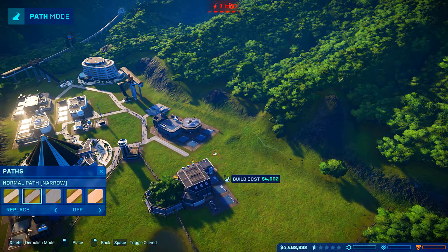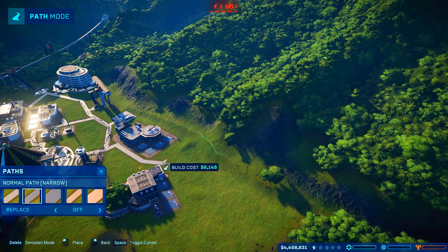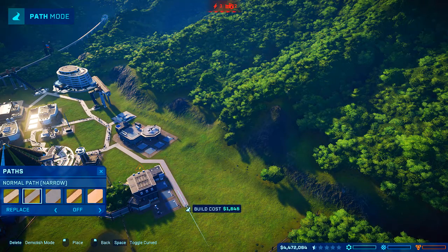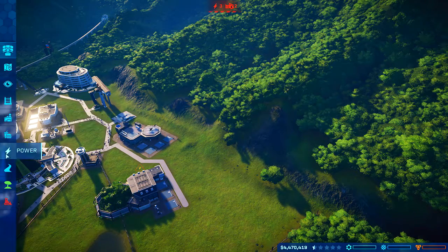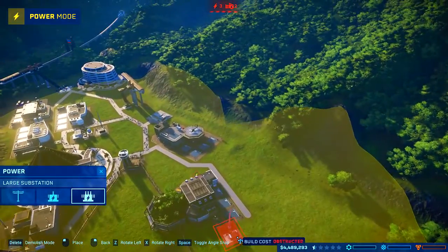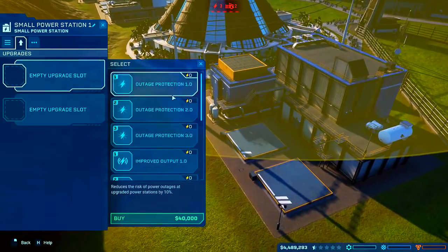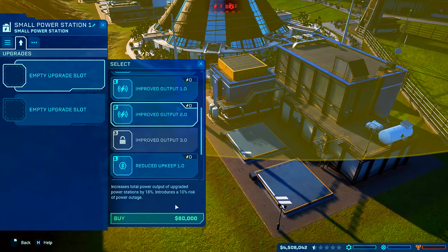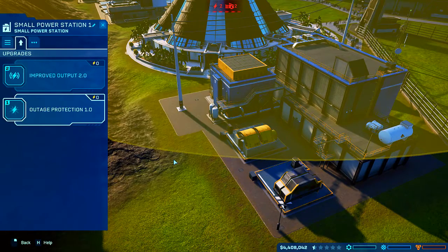There you go. Look at that — gorgeous. Why no power? Probably because we don't have enough power here. So we're gonna — still need that. I want that improved output, 10 risk, which means outage protection one for the 10 risk and we're done.